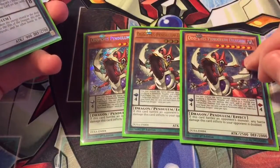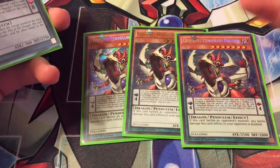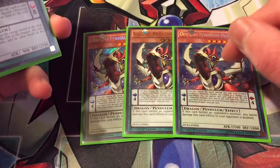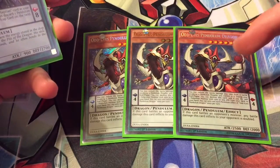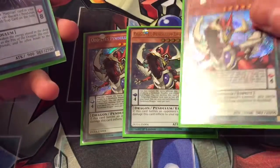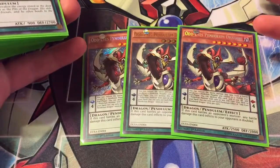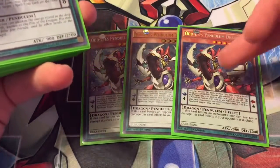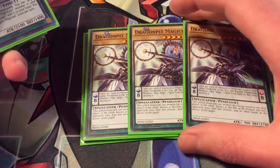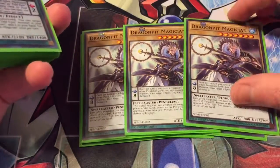To start things off we've got triple Odd Eyes Pendulum Dragon. It's a pretty cool card — if he's on the field and attacks something and inflicts battle damage, it does double. The main effect you'll use is to pop him during the end phase from your pendulum zone to add a pendulum monster with 1500 or less attack from your deck to your hand. It's a little slow now, but it's still a scale, and most stuff you run here is around scale seven, so you can still pendulum, then end phase pop and add something else. Still a really good card.